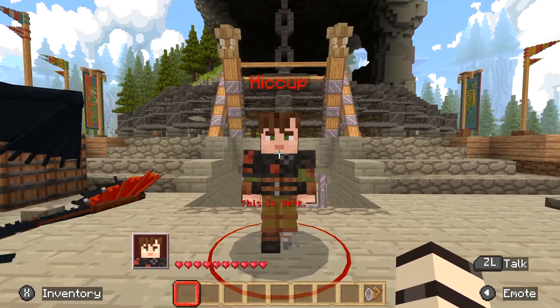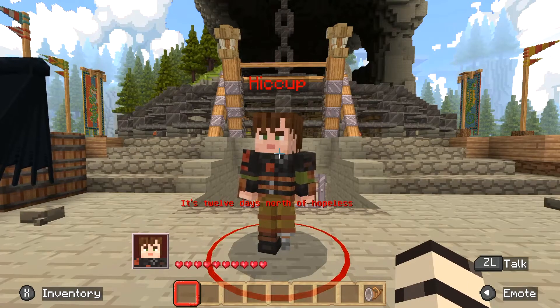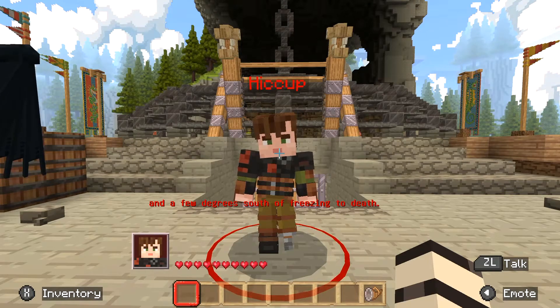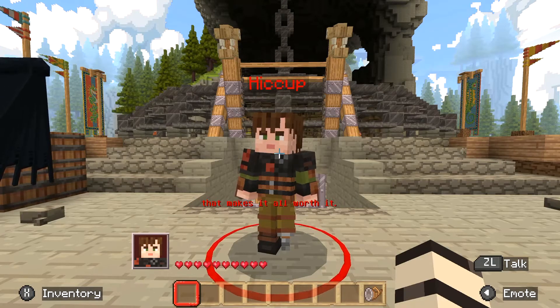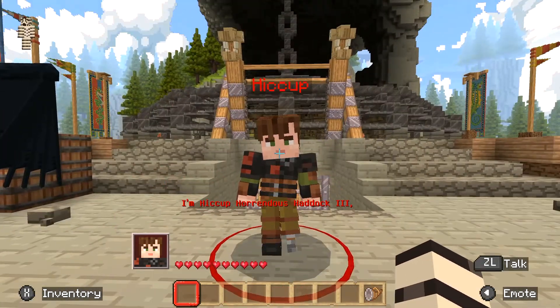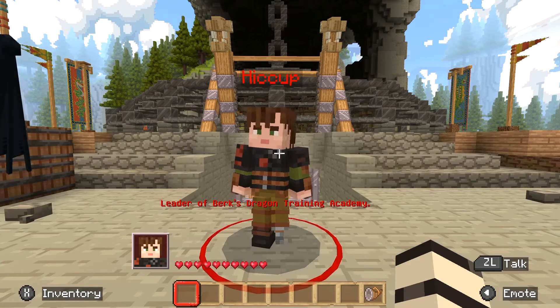Hello Hiccup. This is Berk — it's 12 days north of Hopeless, and 3 degrees south of Feet Freezing to Death. But there's something that we have that makes it all worth it: DRAGONS. I'm Hiccup Horrendous Haddock III, leader of Berk's Dragon Training Academy.